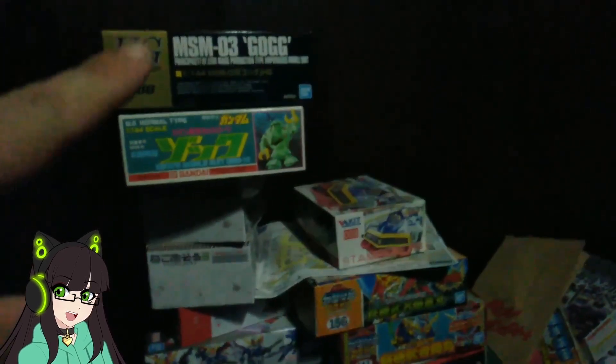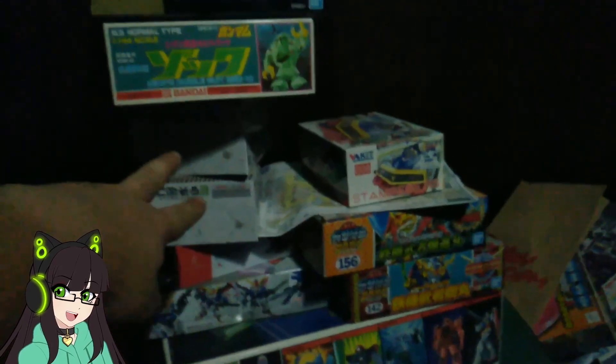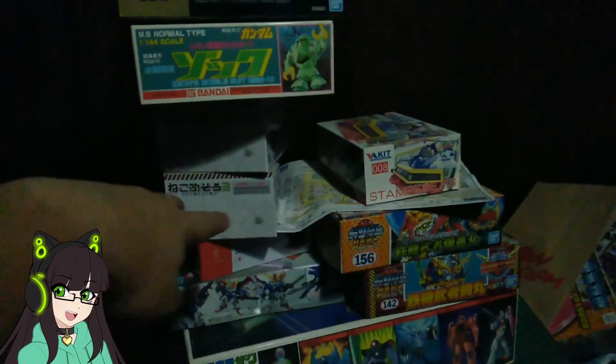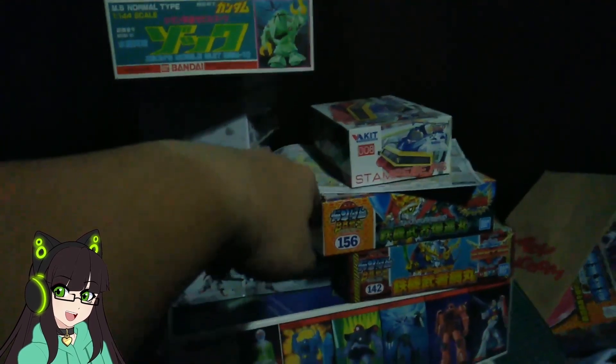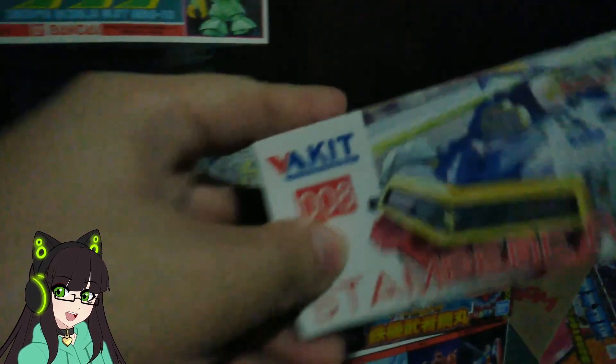This is the other shelf. We have a God Zonk — these are Neko Buso kits, the neka cats. We have a VA kit, Stampede RS from Cyber Formula, if you guys can see it. So that's another kit we have to deal with.